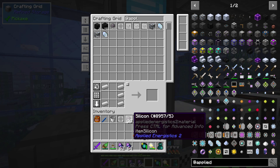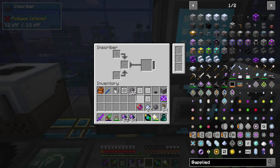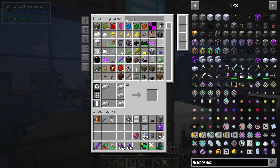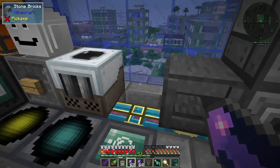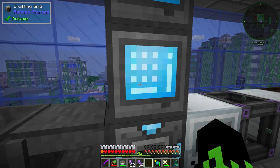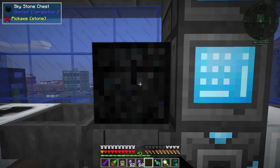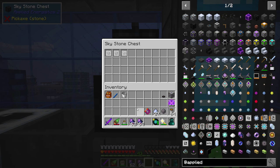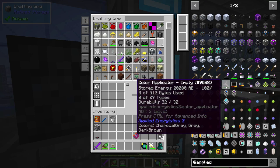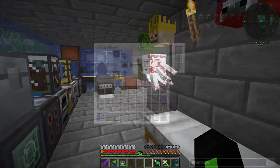We should have all the different things — we do! We also have a bunch of silicon. We have the logic press, the calculation press, and the engineering press. This inscriber is only going to take one at a time, so we need to grab a hopper — we happen to have a couple. That will do what we need, and then I need a chest — I'll grab a sky stone chest. We'll toss those in there so they're safely kept. I'm going to go ahead and make the rest of the stuff we need off camera and we'll be back in just a minute.